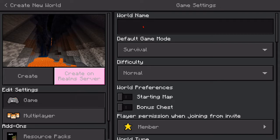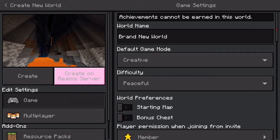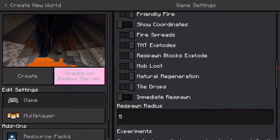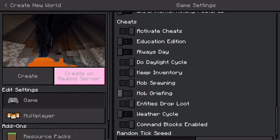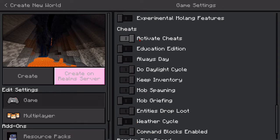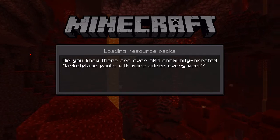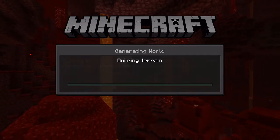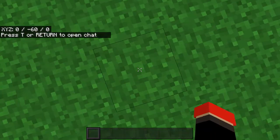Here we are on Minecraft Bedrock. Brand new world, creative. Let's make that peaceful — don't want those slime things. Flat world, show coordinates, active cheats on. Make sure command blocks enabled and active cheats on — that's all you really need. Make sure no random fella joins my game. Oh no, I'm not playing on 1.16, it's just my pack — I updated it on my website but not this.